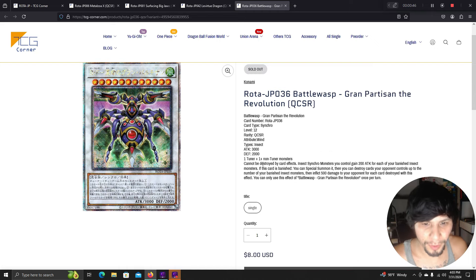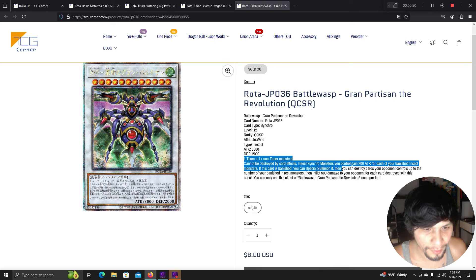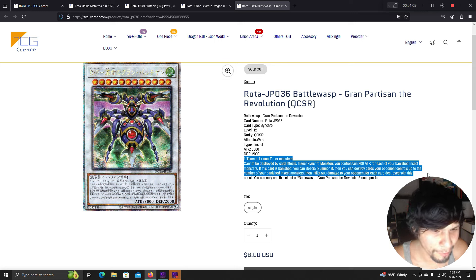A Battle Wasp synchro QCR at $8. One tuner and one non-tuner. Cannot be destroyed by card effects. Insect synchro monsters you control gain 200 ATK and DEF for each of your banished insect monsters. If this card is banished, you can special summon it. Then you can destroy cards your opponent controls up to the number of your banished insect monsters and inflict damage for each card destroyed.